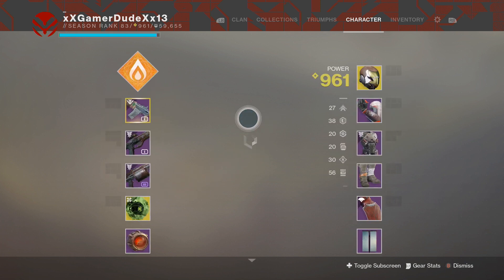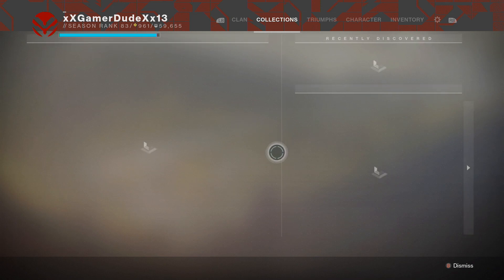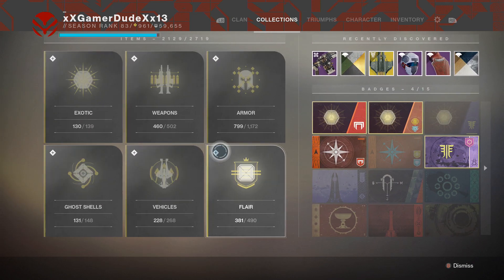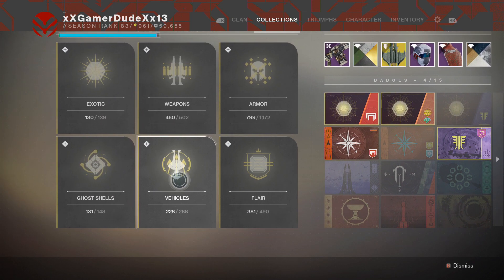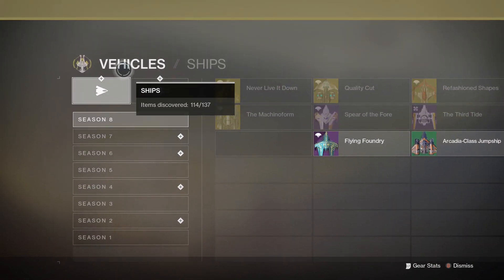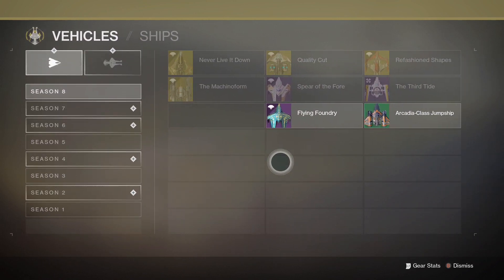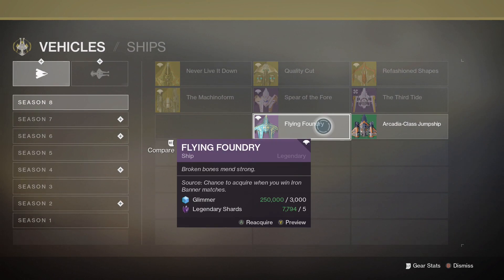So the question is, how do you obtain this ship? Before I explain how you guys can get it, you can find it in the Collections category under Vehicles, and then go to Season 8. It has to be inside Vehicles and Ships. Just go to Season 8 and you'll find Flying Foundry.